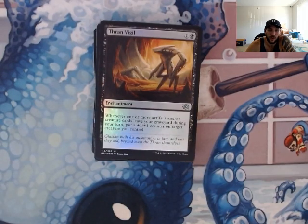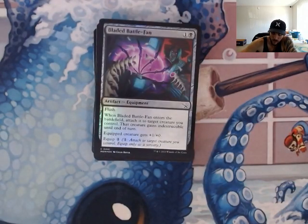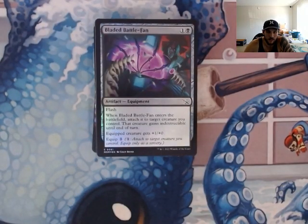Thran Vigil — whenever one or more artifact and/or creature cards leave your graveyard during your turn, put a plus one, plus one counter on target creature you control. You pretty much should be doing this every turn, so you're just going to keep pumping up Lurrus. As long as he has Hexproof, you're going to get a ton of life back. I was thinking about a one-drop card that lets you pay life and transforms — I think it's from Ixalan or something. I might add it into the description if I can remember.